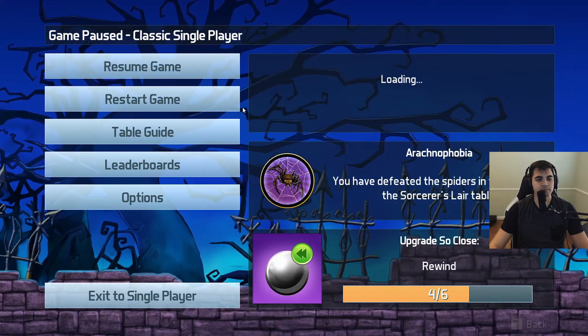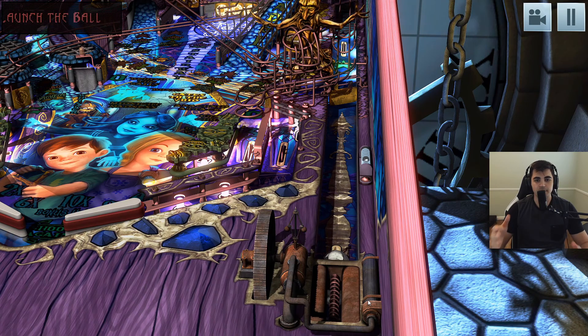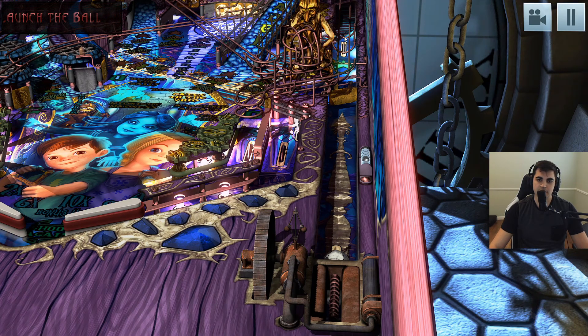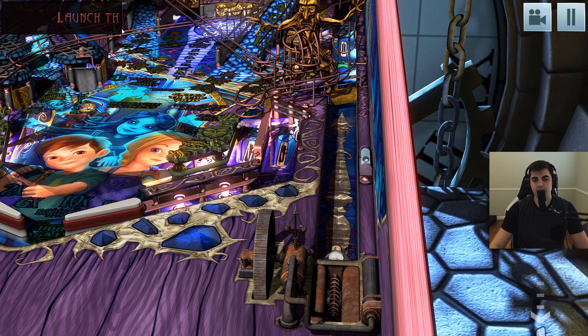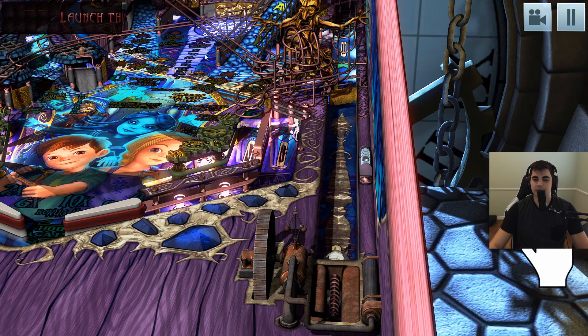I'll show you where I like to put the ball. In my view, I usually bring it right up to around here, shoot it, and make sure it lands right on this thing — not too far off or else it won't be a skillshot. Then it comes back down, you flip it up, and you get that super skillshot. There you go — 1.3 million points. That's all it is.